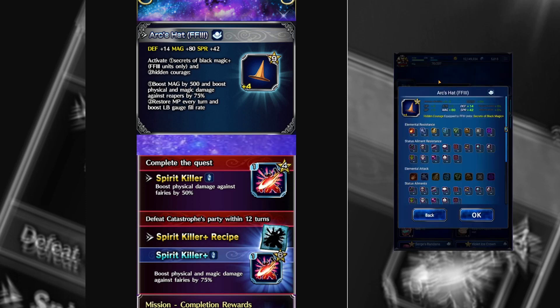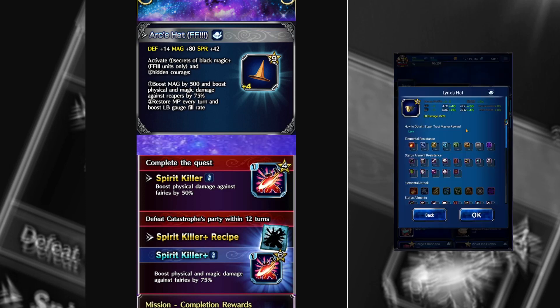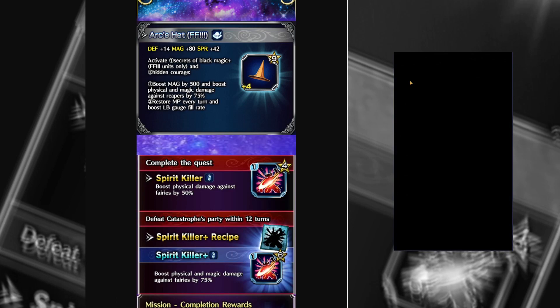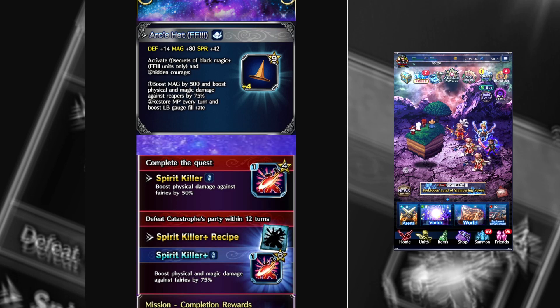For sure. And at 80 magic, it's one of our highest magic items in-game. It's as good as the Lynx STMR, which is the chase item right now for the Chrono Cross banner — it has 80 magic and LB damage 50%, and that's all it's got. So it's up there with chase STMRs. I think the only other 80 magic hats are Queen of the Returns and Ingus's. After that, it's just Crown of Wills.